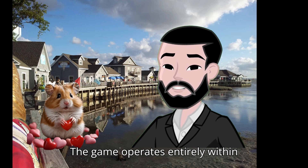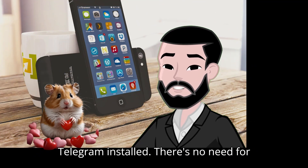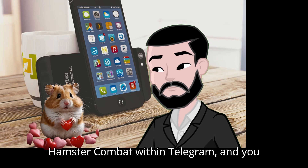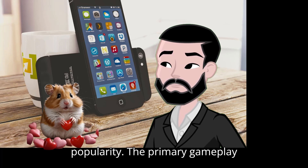The game operates entirely within Telegram as a mini-app, meaning it's accessible from any device that has Telegram installed. There's no need for additional downloads — just search for Hamster Combat within Telegram and you can start playing by chatting with the bot. This seamless access has played a major part in the game's fast-growing popularity.